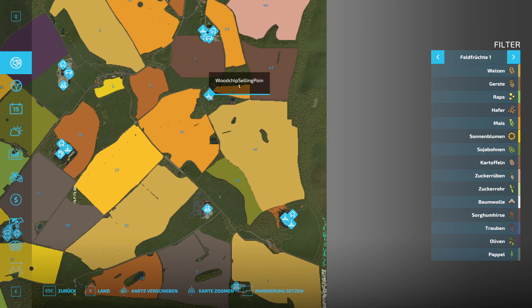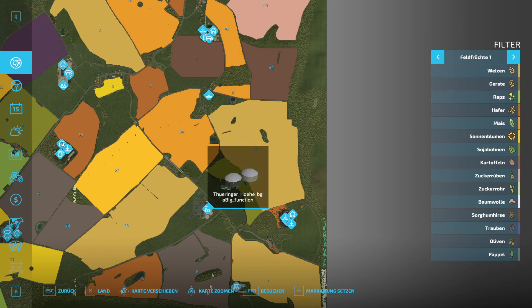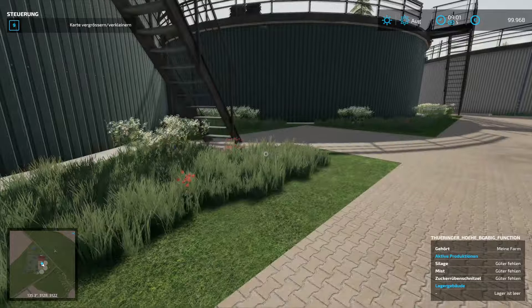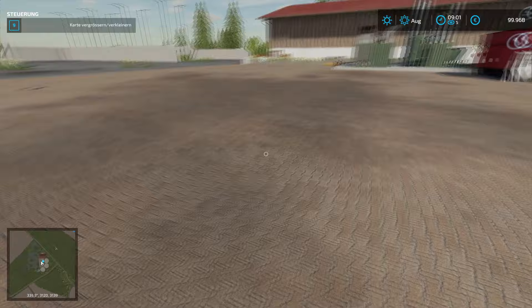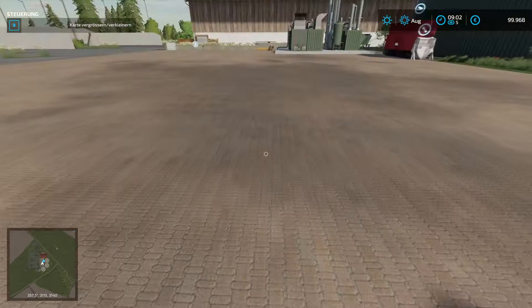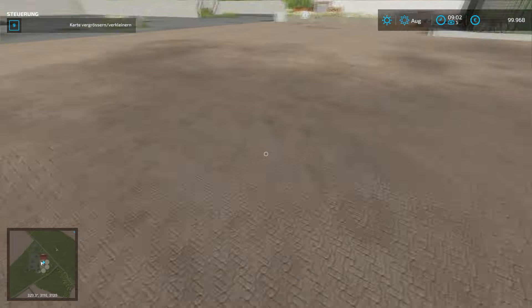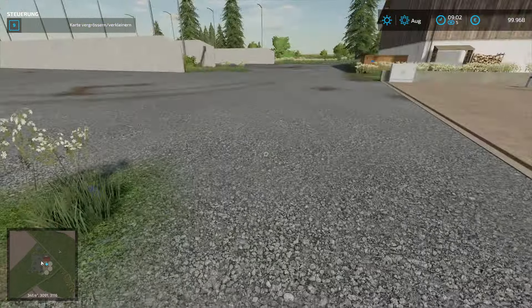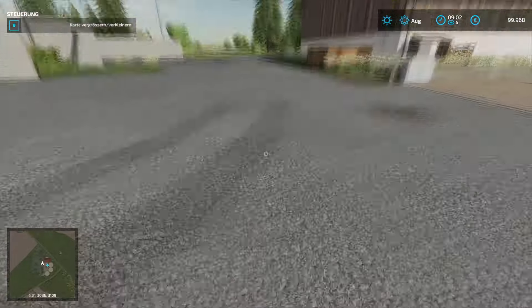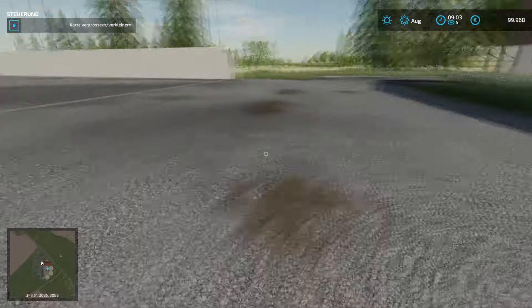Was haben wir hier noch? Woodchips Selling Point - da können wir jetzt nicht hinspringen, aber das sollte jedem klar sein. Vielleicht brauchen wir da noch eine etwas andere Bildzeichnung. Hier haben wir noch eine BGA. Was mir sofort auffällt: unterschiedliche Dreck-Texturen bei der Pflasterung. Da wachsen mal so ein paar Blumen - hier haben wir Fahrspuren und ein bisschen Dirt. Ja, das gefällt mir.